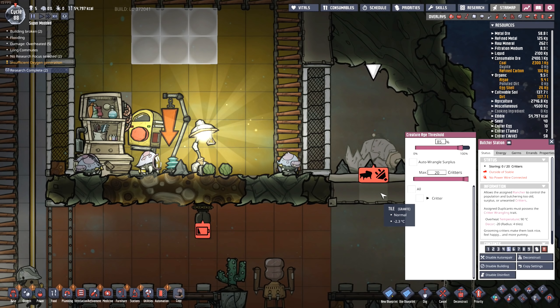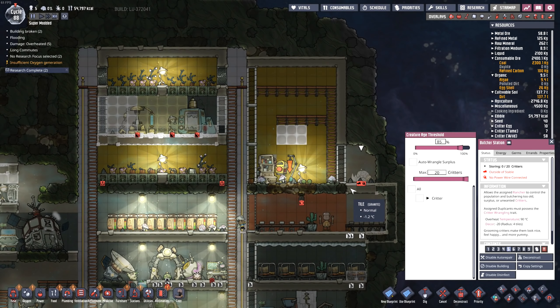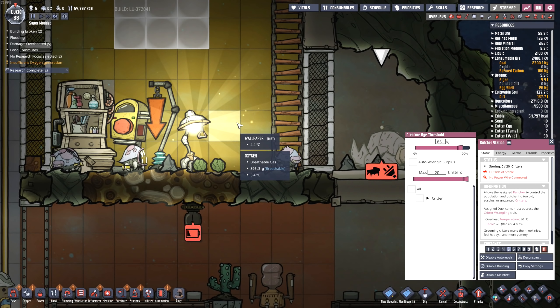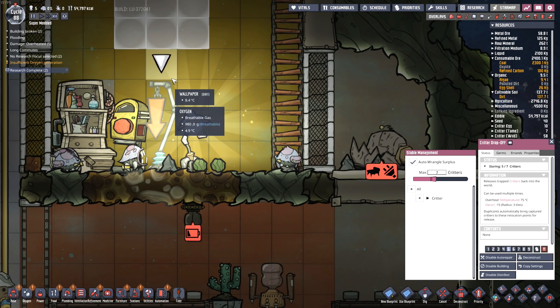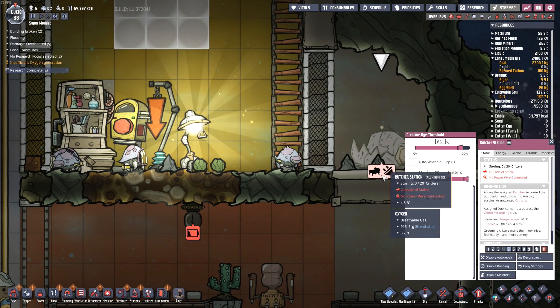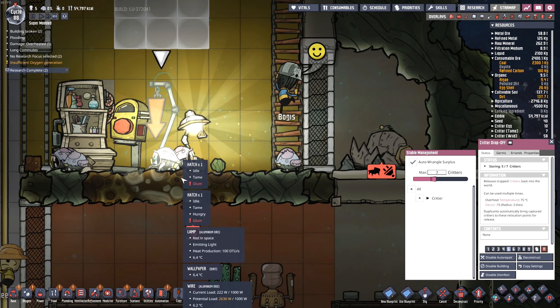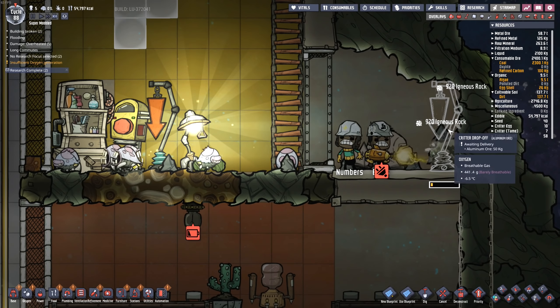Critter age threshold — okay, I don't know if that comes from the critter age mod or if that's part of the butcher station. Max critters. So I could potentially put this inside the stable, and then rather than wrangling them, you butcher them. Or I mean, we could wrangle them and deliver over here — that's probably just as easy. I'll put a little drop-off over there. We're so close to the edge of space — one tile from an infinite vacuum.